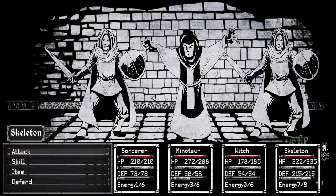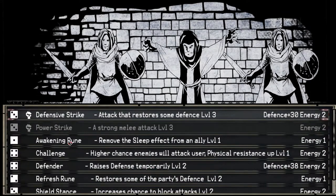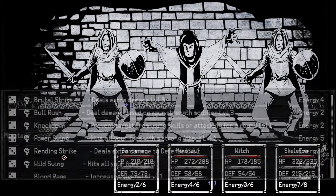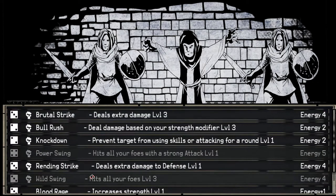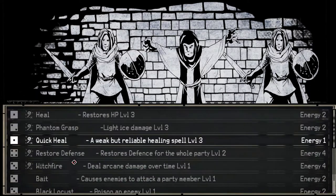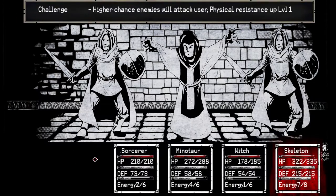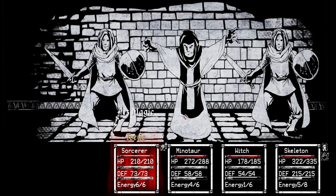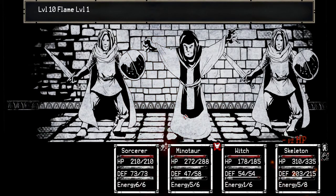I don't see anything at all. Challenge — we don't have enough energy to do any of that stuff. Power spring and wild swing are two different abilities. Maybe it's a blood rage then. Focus — I'm not doing any damage this round at all. Plus 13 magic is quite a bit — quite a bit of magic. Flame 10 — oh, it only hits one. That flame hit somebody, but something might be wrong.